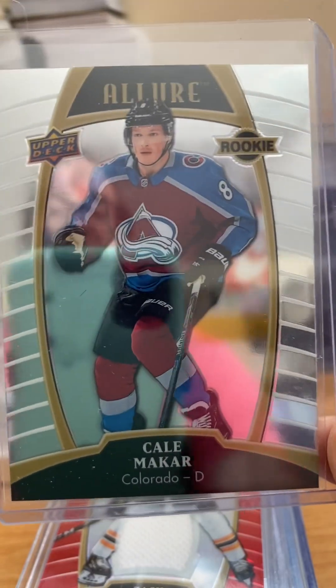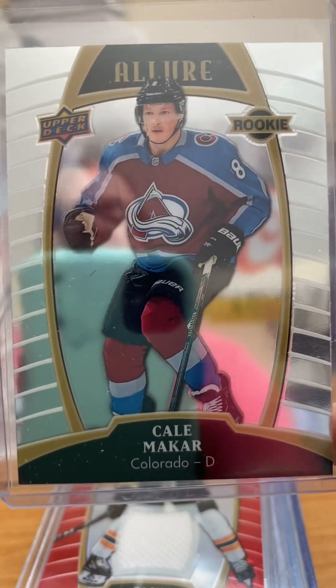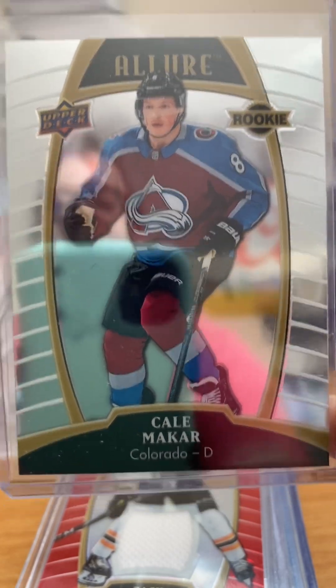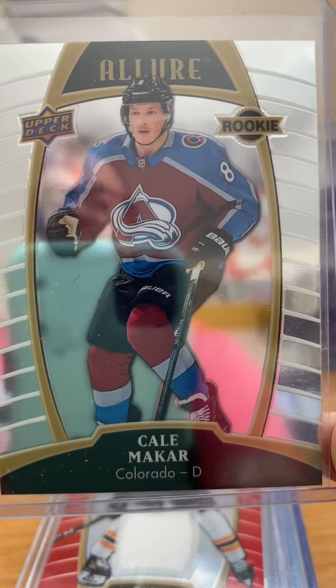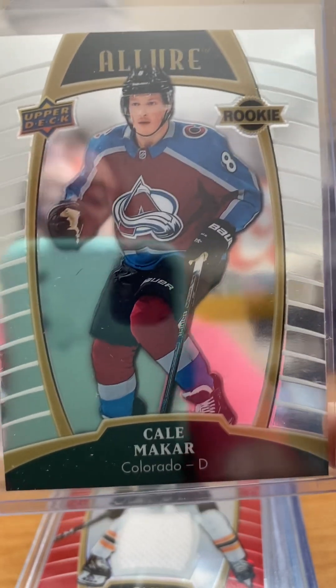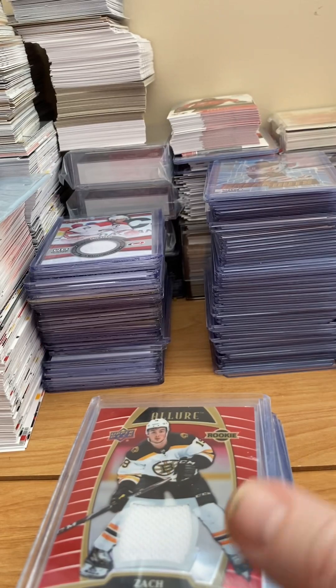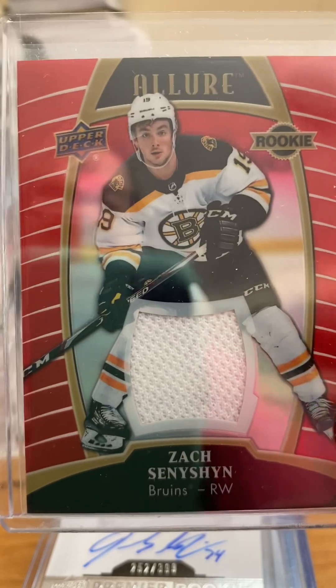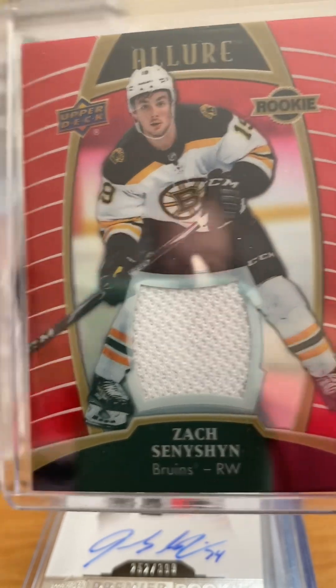A newer product coming out recently is Allure. The Allure rookies are pretty common overall, but if you get a good rookie it can still be worth $20 to $25, though they're not too exciting overall. They're nice and shiny, a little thicker stock than some of the others, and overall a nice card. In Allure, they often have jersey parallels or autograph parallels, which can be worth quite a bit more, especially if you get a low-numbered one.